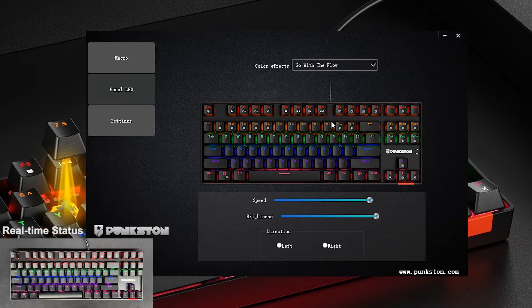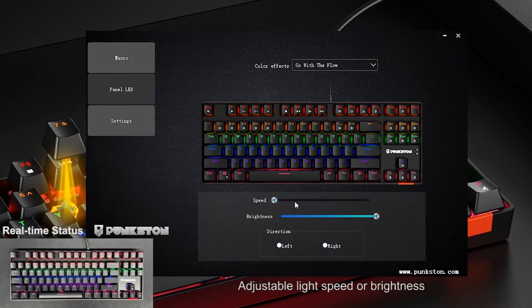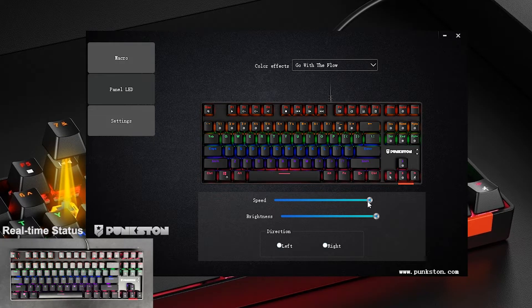Go with the Flow Mode. Adjustable light speed or brightness. The direction of the light can be changed — the default is from left to right, and it can be changed to from right to left.